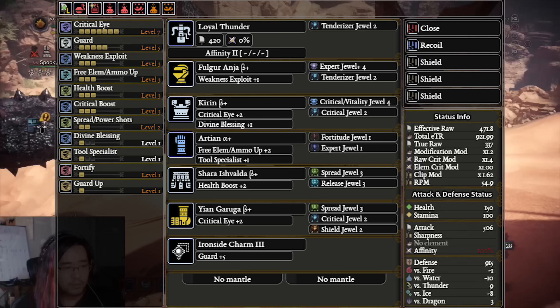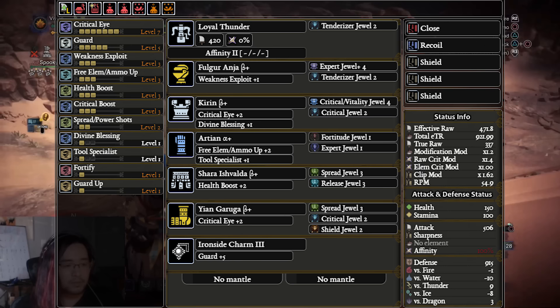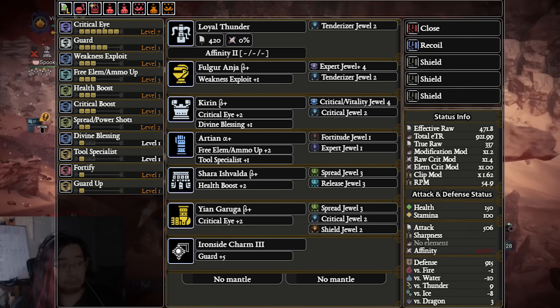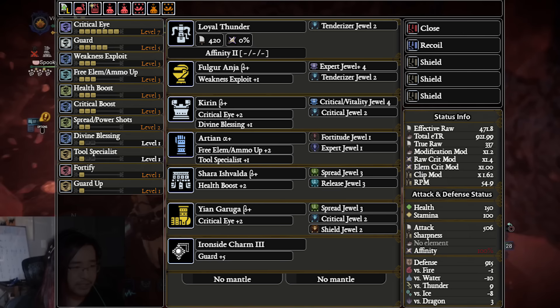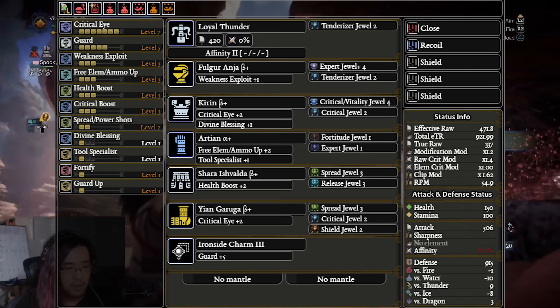Heavy Bowgun, just like every ranged weapon in the game, takes increased damage from monster attacks. So if you start taking chip damage, you'll have to start sheathing every few chips otherwise you'll be in one-shot range if you mess up a block. If you want a little more damage you can run other mods or sub out some guard, but this is about a comfy build. Switching the Guard charm for an Attack Boost 4 charm would only give about one more damage per pellet — so Guard 5 doesn't cost us much damage but gives us a lot of comfiness.